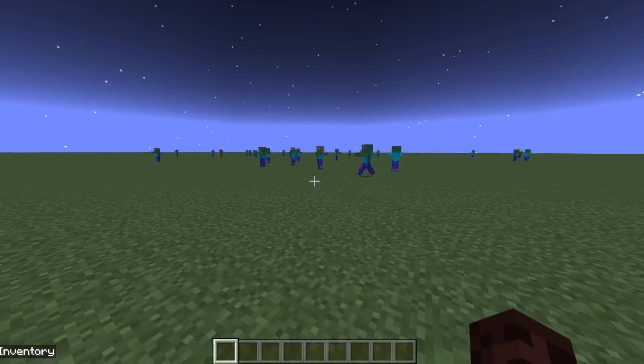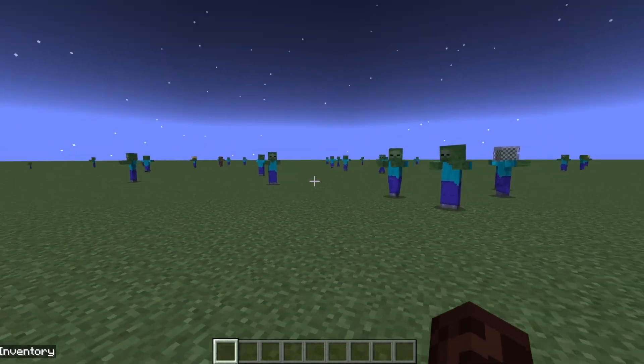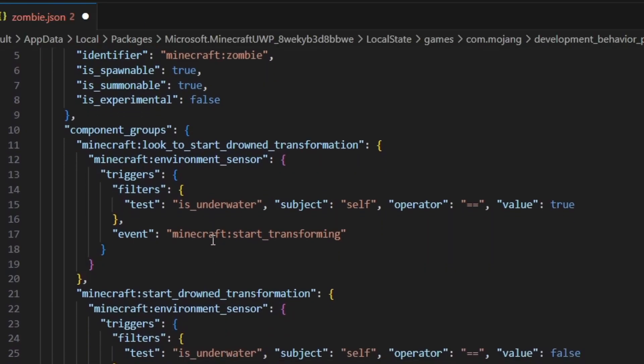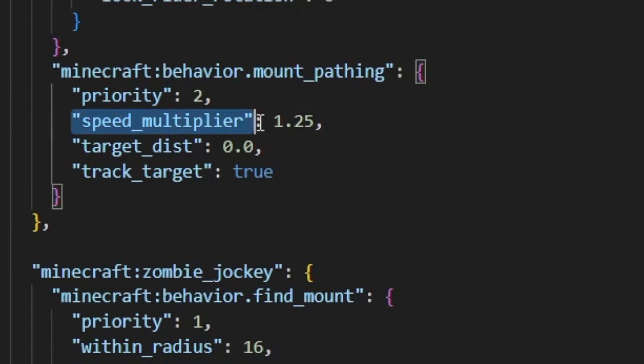You guys win. That wasn't too bad, but they're still really slow. Let's change the code and see what happens. First of all, let's study the code here. Speed multiplier — that looks important.